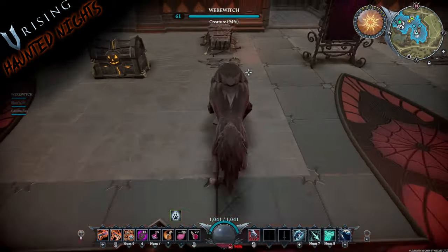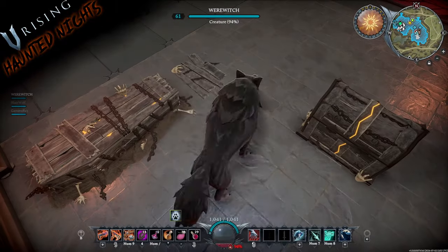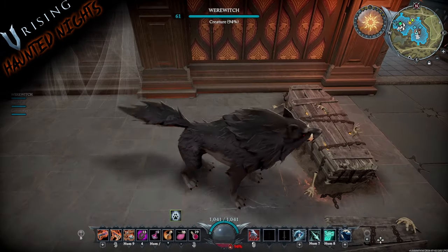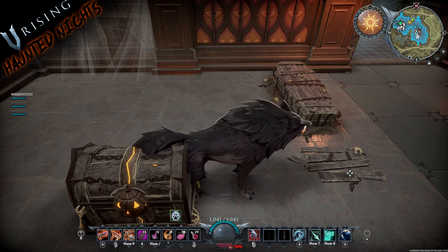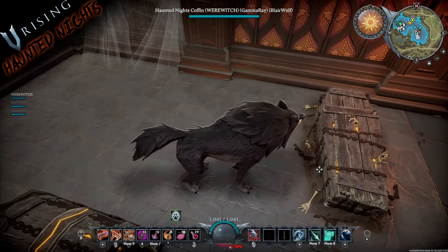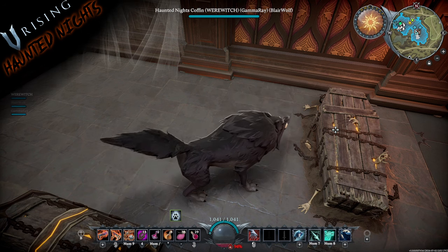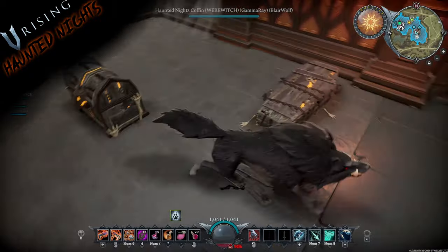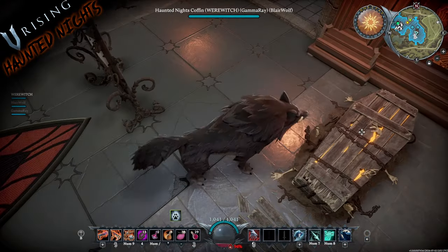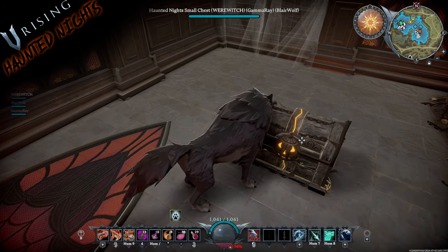Let's look at the cursed caskets — these are so cool. They've got an inner glow, chains along the side, and bone arms coming up. Even if you had a graveyard setup with tombstones, you could throw some of these down to make it look amazing. I love those.